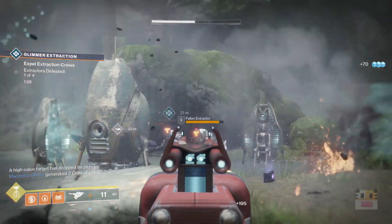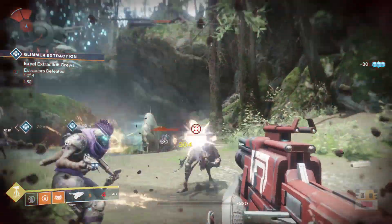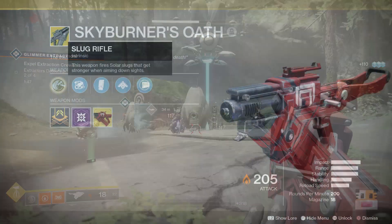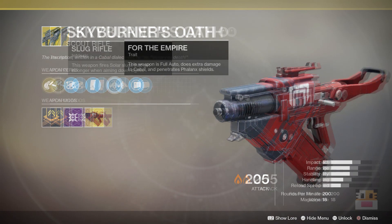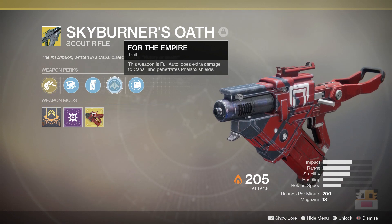It has a very good damage output and a very large clip size with extended mags. The perk Slug Rifle means this weapon fires solar slugs and gets stronger when aiming down sights — so basically you just aim down sights and you do more damage per bullet. The other trait, For the Empire, makes this weapon full auto, does extra damage to Cabal, and penetrates phalanx shields.